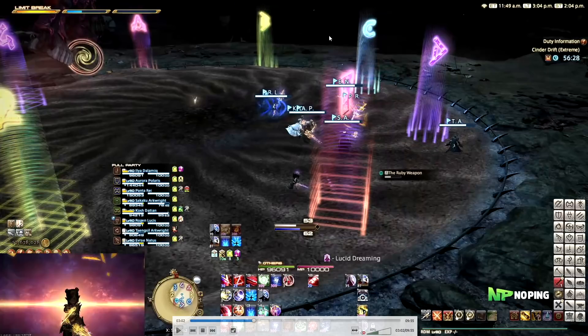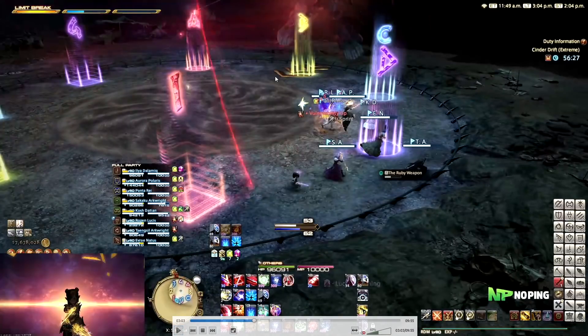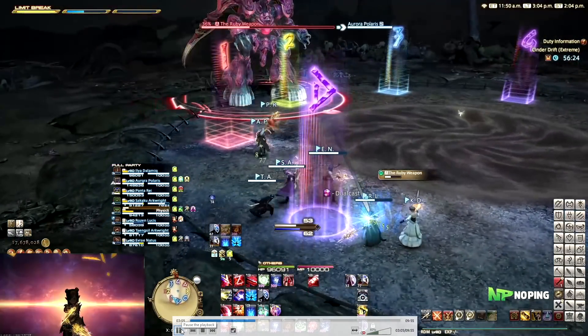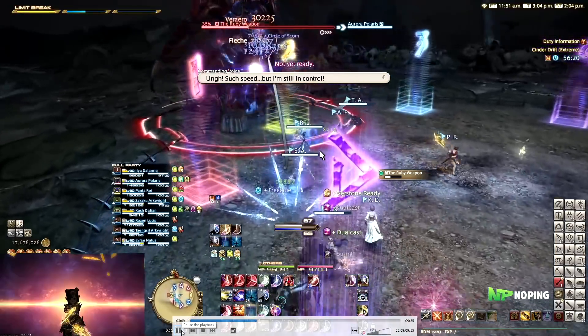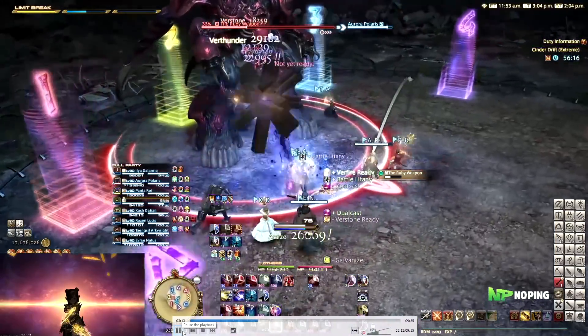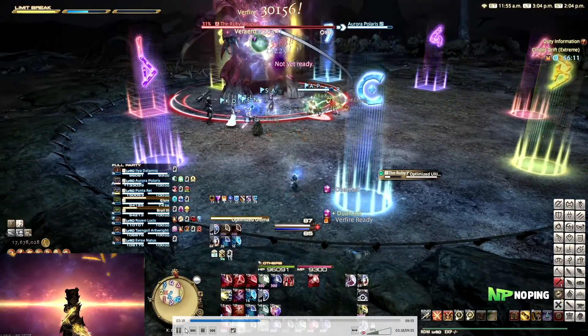Everybody runs to this side because this is going to be a big cleave. As you can see, a Dragoon got hit here. Then his claw is on the left side again, meaning we are already in the safe spot for the next dash. Pull the boss back to the middle a little bit so that your melees can keep their positionals. And then we have another raid-wide AoE.